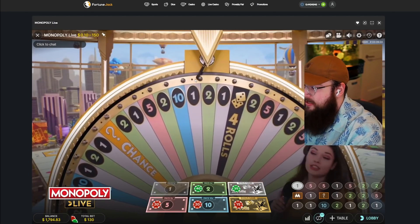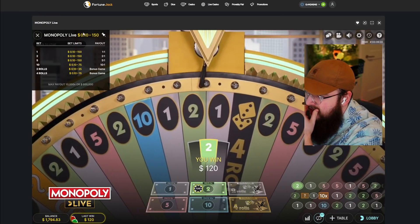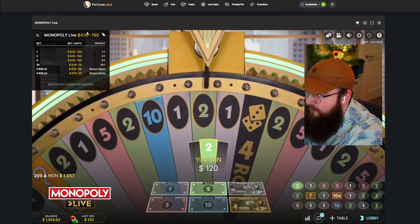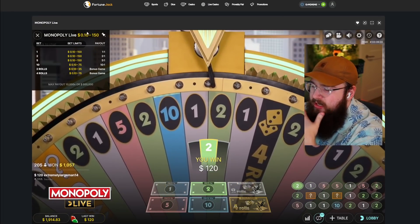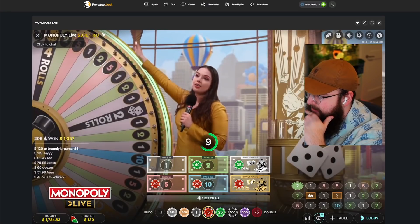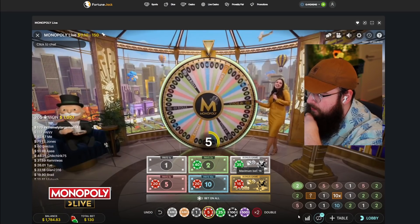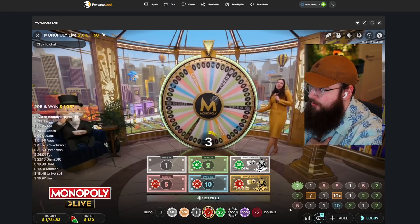It's a two — I'll take that. I'm really tempted to try and snipe a ten. One thing that's weird about Fortune Jack is they have kind of low max bets on Monopoly for whatever reason. I'd love to bet higher on the rolls but for whatever reason it's lower than what you'd expect.